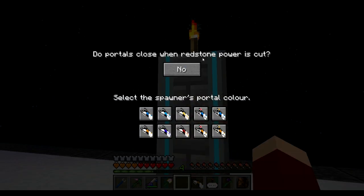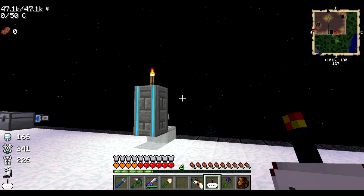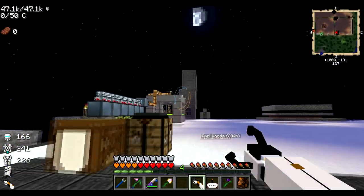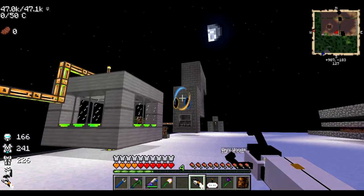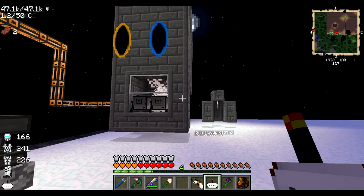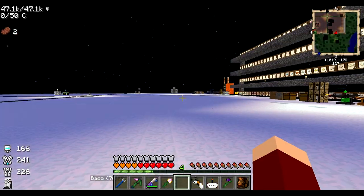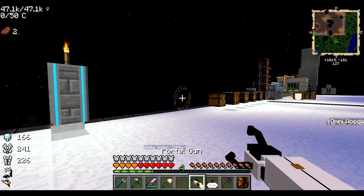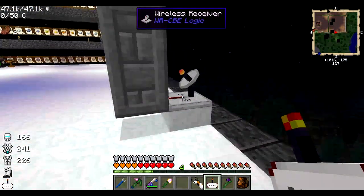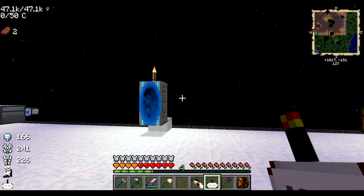For the portal spawner, I set it so it does not close when redstone power is cut — simply because as soon as I let go of the remote, it would go out and I don't want that. Say I'm adventuring in the woods with both portals active, and I want to go home — I'll just use my remote. You can see the blue one disappeared. So wherever I am, I'll just shoot the orange one, hop in, and there we go. When I use my remote again, the wireless transmitter lights up, powers the portable spawner, turns it on, and it activates the blue portal.